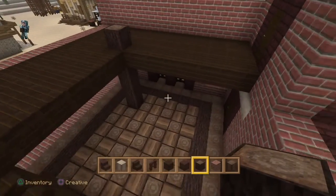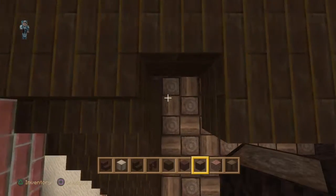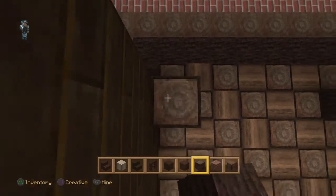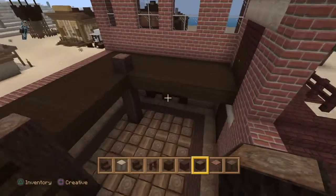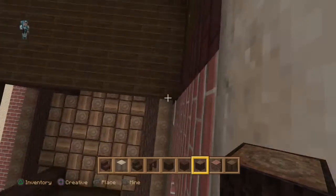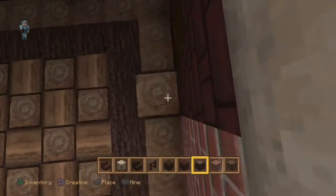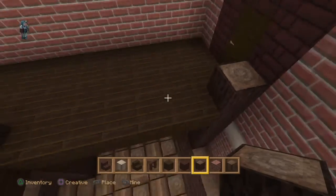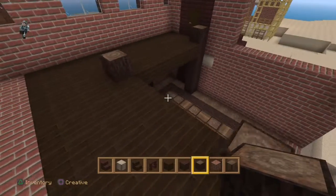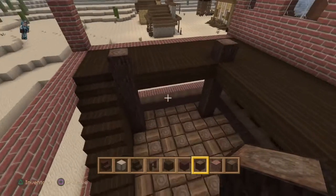That can lead somewhere. We might as well have one on the corner here, going all the way up like that. We've got a corner piece there. How does that work? That works nicely, I can live with that.